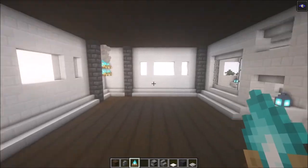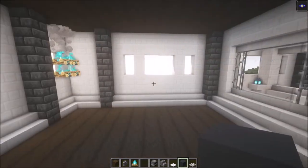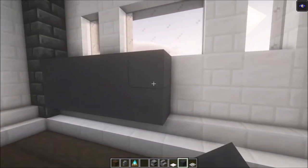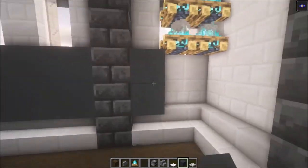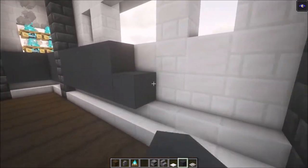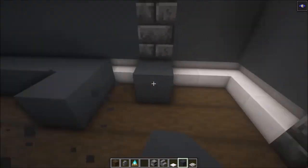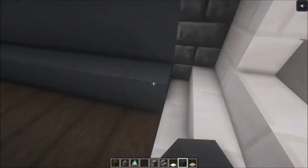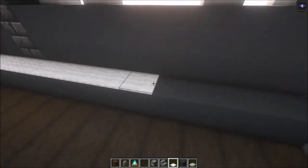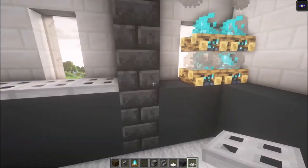Next we're going to build a big kitchen area. Work with gray concrete or black concrete and add a row on this side, then do the same on the other side going all the way to this point. Underneath, add some concrete, then place carpets on top followed by iron trapdoors on top for now.